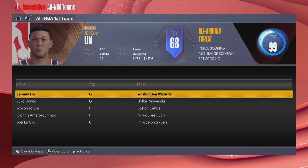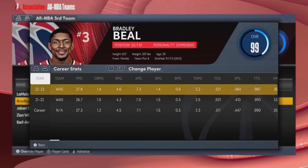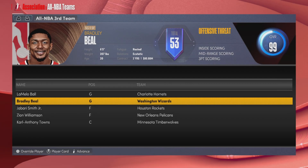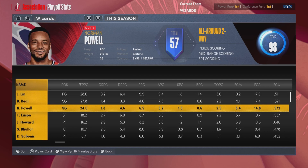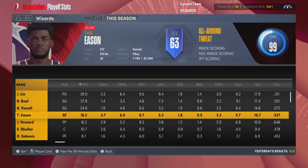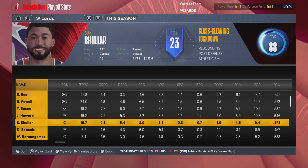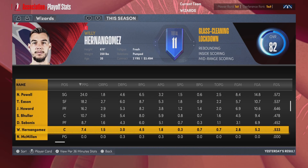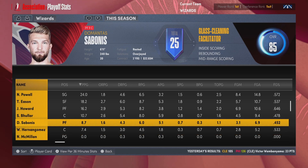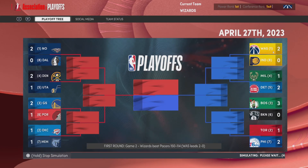Jeremy Lin on the all-NBA first team, obviously because he won MVP. Bradley Beal made the all-NBA third team averaging around 28 points. Norman Powell won Sixth Man of the Year again. Lin, Beal, Norman Powell with the third most points, then Tari Eason, Juwan Howard, Simbular who slightly increased his numbers. Willie Hernangomez and DeMarcus Sabonis were the only bench guys to get real minutes, and they both put up respectable numbers.